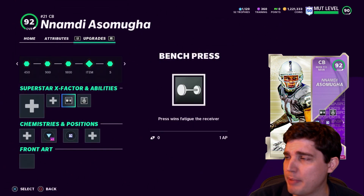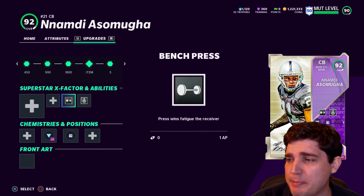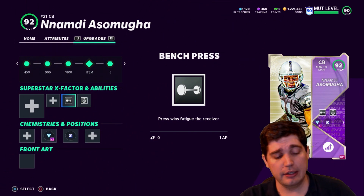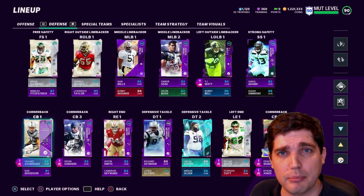Right now it is kind of overpowered with bench press and Acrobat — mainly it's the bench press part. I don't expect that to stay at 1 AP for very long. That's kind of the meta and he really excels in it. Enjoy this gameplay of him doing his job and locking it down.